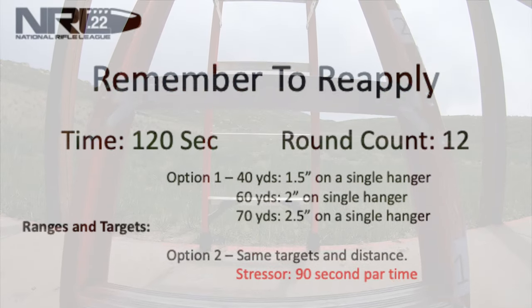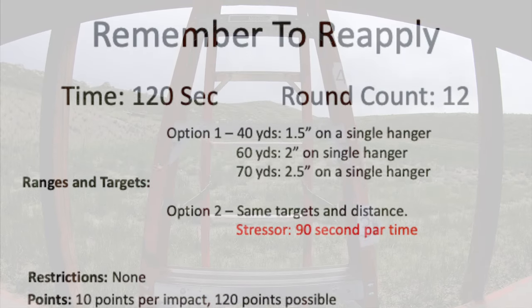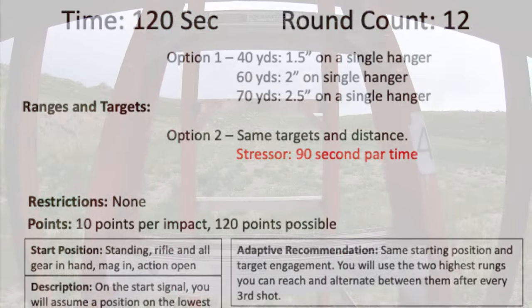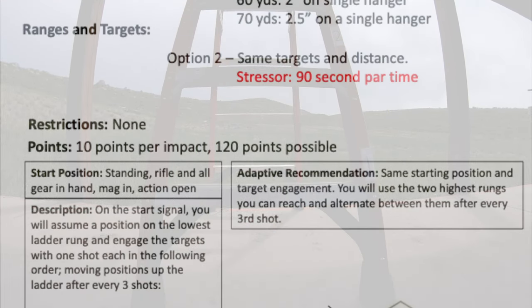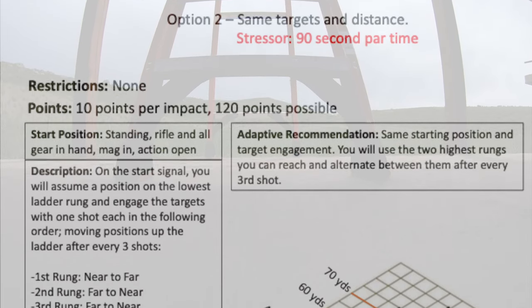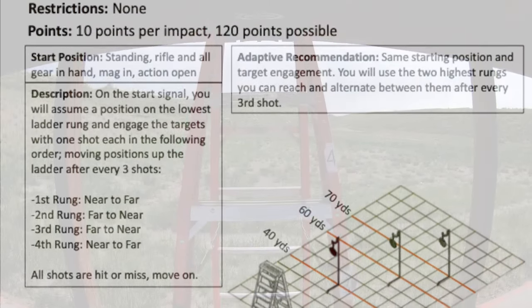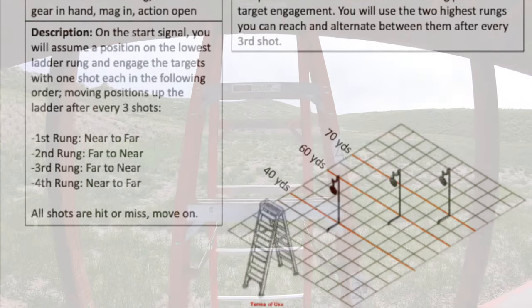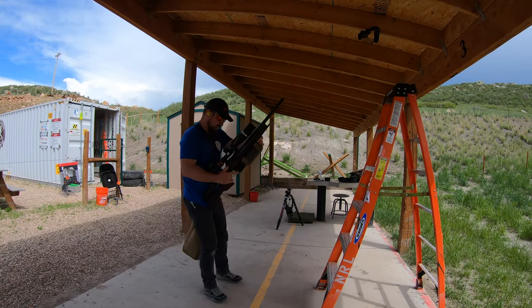First stage for this month: 'Remember to Reapply.' We have a one-and-a-half inch at 40, a two inch at 60, and a two-and-a-half inch at 70. We're going to start standing, rifle and all gear in hand, mag in action, open. On the start signal we will assume a position on the lowest ladder rung and engage the targets with one shot each. Moving positions up the ladder after every three shots: first rung near to far, second rung far to near, third rung far to near again, fourth rung near to far. All shots are hit or miss, move on.